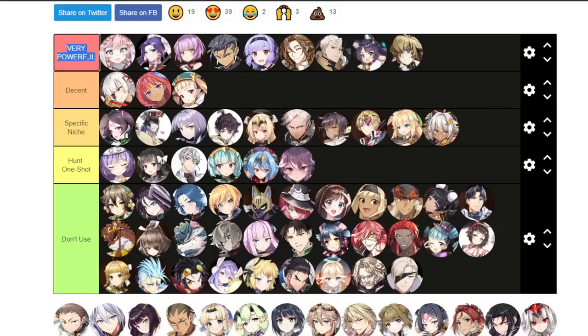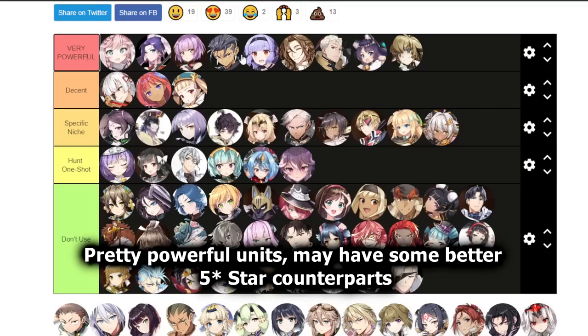Let's talk about what these tiers represent. Starting from the top, the red tier is the Very Powerful tier — pretty self-explanatory. These units are very good, you can always build them for PvE and they will do very well. There might be some five-star units better than them, but if you build these units you can't go wrong.